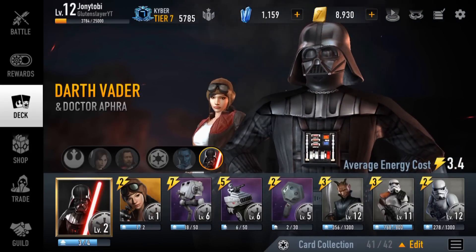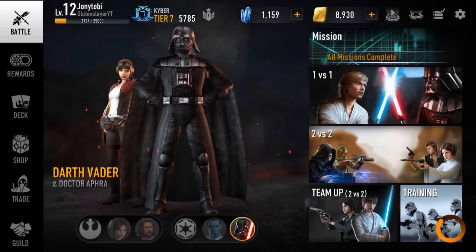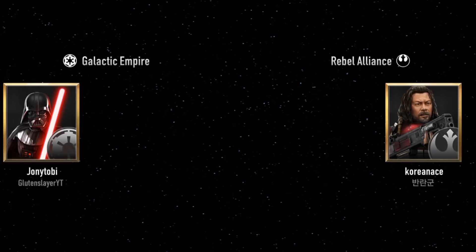If you manage to get the ACST to target the tower with health and then go to the tower and try to suicide with it, even if you die your troops regain health because of Vader's passive — so that's very good. This was the deck that got me to Kyber before the global release.